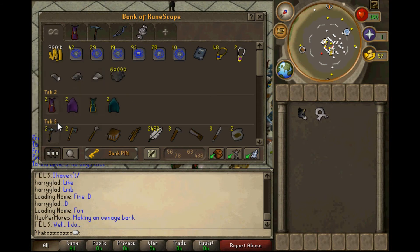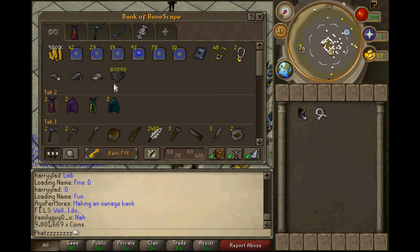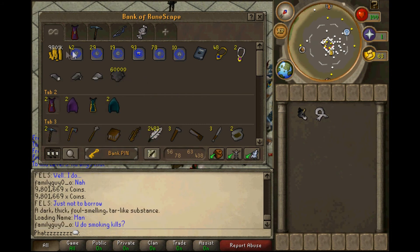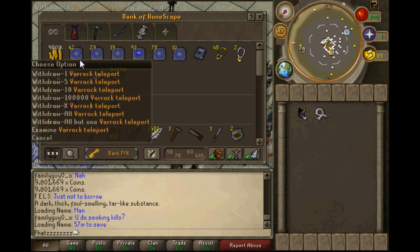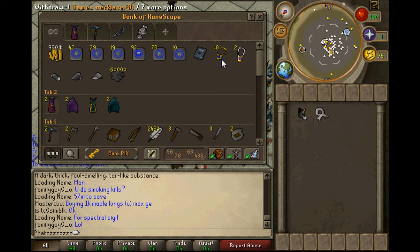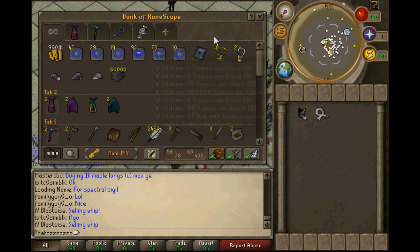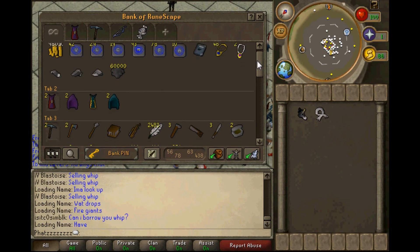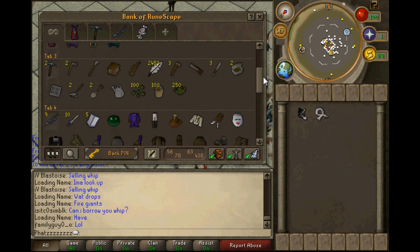I have 9.8 mil in cash right now, mainly because I've been merching. I've got all my teleports and my spy notebook. Also, the game necklaces look kind of fat now — you see that? And the glory looks kind of ridiculous.